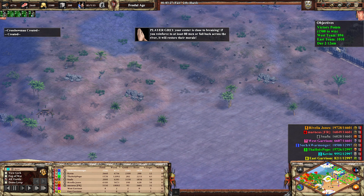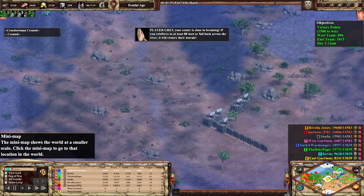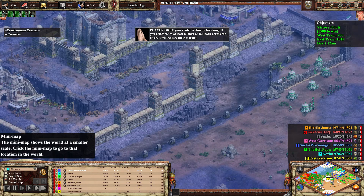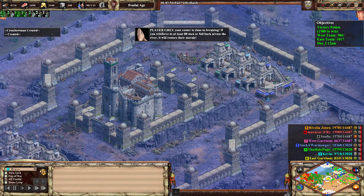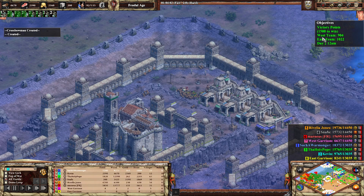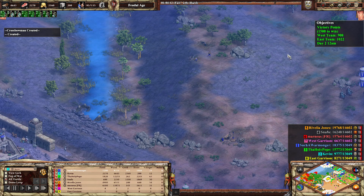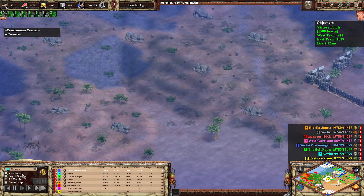It's 12 AM — midnight. We control only 3 monuments but there's only a 1-point deficit, so the West team is only very slowly catching up. We've got a little lull in battle.